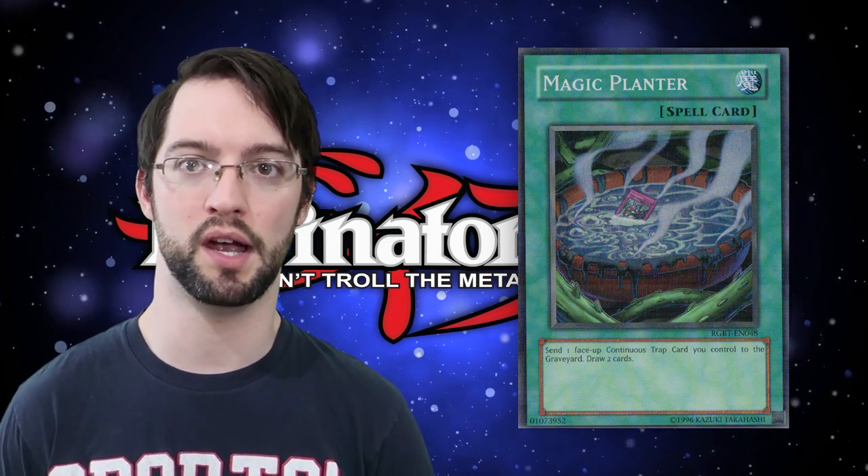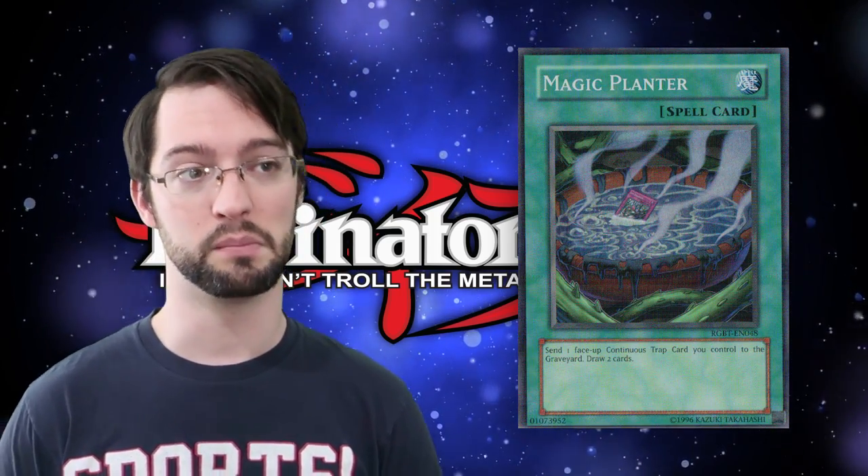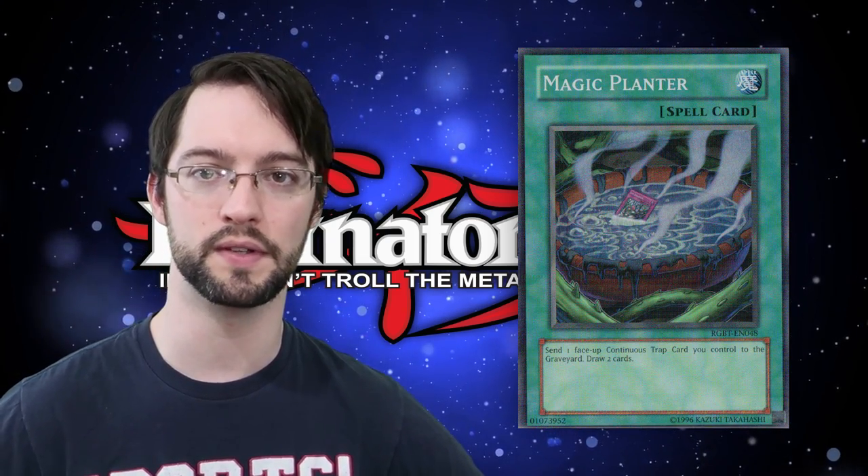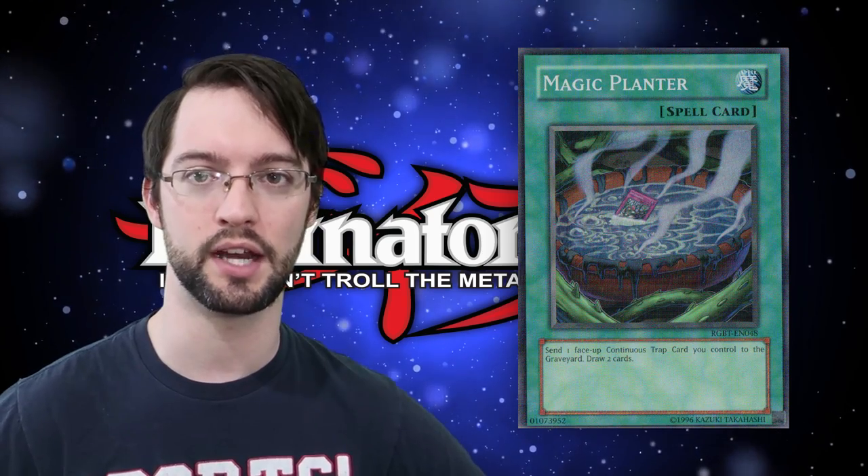Number seven is Magic Planter. Magic Planter is a spell card that reads: send a face-up continuous trap card to the graveyard to draw two cards. This would have been higher on the list if it wasn't for its even card advantage and the fact that it's a little slow. You need a face-up trap card, so even though this thing is a spell, it still needs to wait a turn so that you can actually get a face-up trap card on the field. Plus it's a specific type of trap card, so you have to build a deck around it. It's not the most consistent draw card in the world — it's an odd concept, a draw card that's inconsistent. I don't want my draw card to require setup because the draw card's supposed to be getting me to my setup. That's a catch-22. That's why we can't have Pot of Greed — because it's just so free. However, in the right deck this card is a really nice comeback move — a great way of getting a Call of the Haunted off the field that's not doing anything anymore.